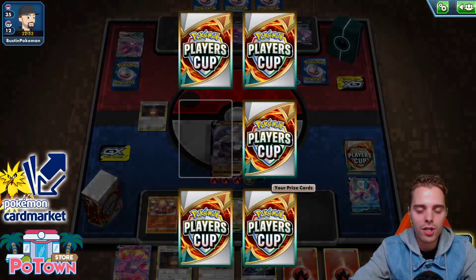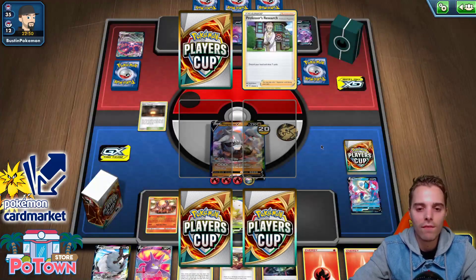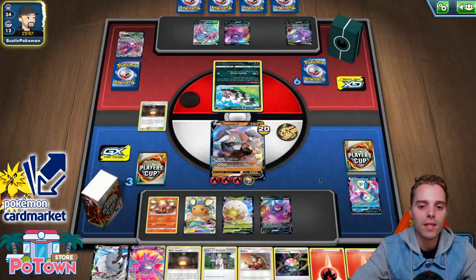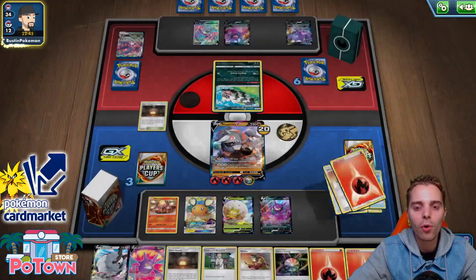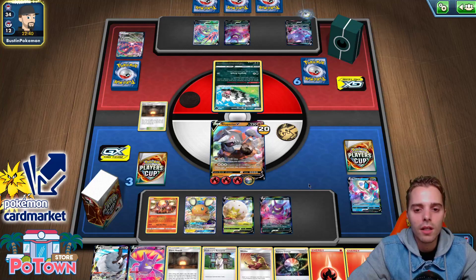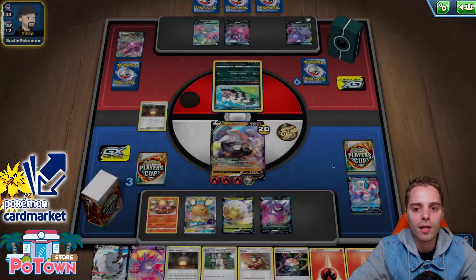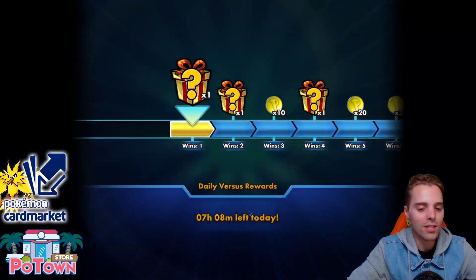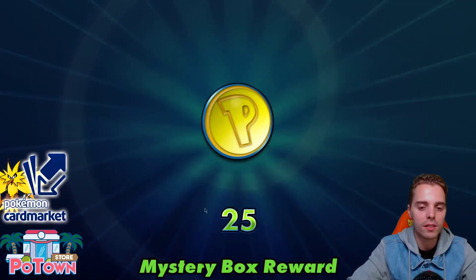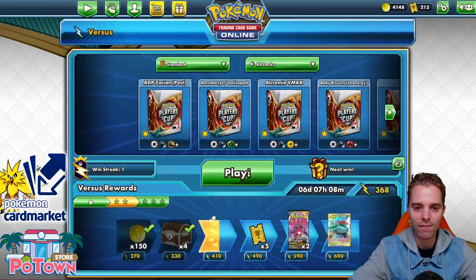So if they decide to set this Eternatus up, we just need to dig deeply for that Boss's Orders, or just set up something else that can take care of Eternatus, like setting up another Rhyperior. They just concede! That is how powerful this Counter Welder deck is. You see Eternatus, you win. You see Centiskorch, you win. That's how this deck functions.